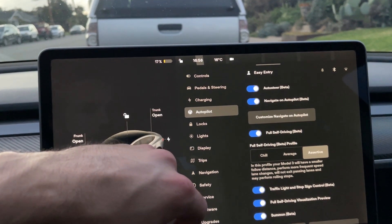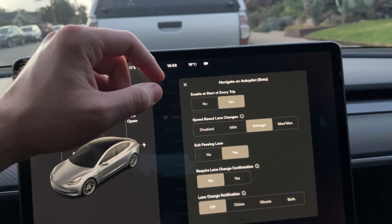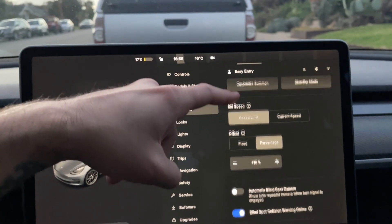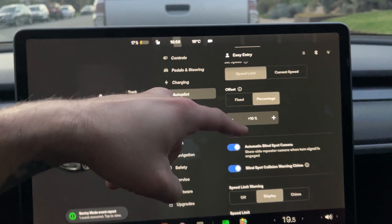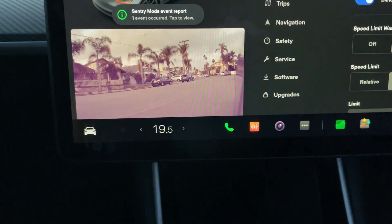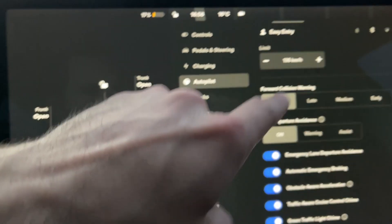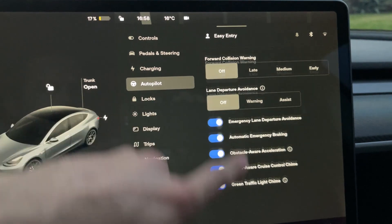Let's make sure everything's still good on our beta. Auto steer is still active, navigate on autopilot still set to all the goodies. We always keep it in assertive mode, at a 10 speed limit offset, with automatic blind spot camera. Show side repeater camera when turn signals are engaged — I like that the positioning puts both right there, that's brilliant.